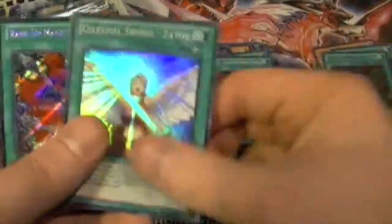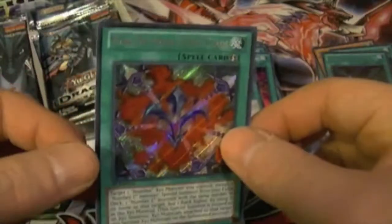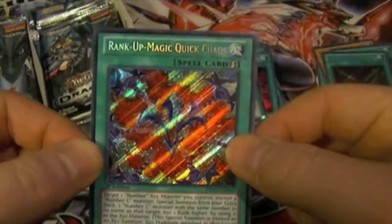So we have Parasychroid, Train Connection, Sabatiel, Celestial Sword, and one of the new Rank Up Magics — Rank Up Magic Quick Chaos.